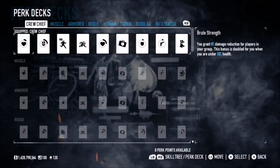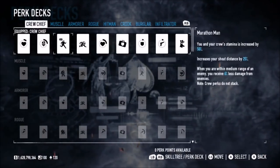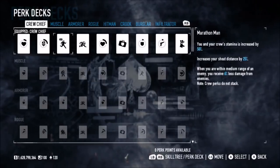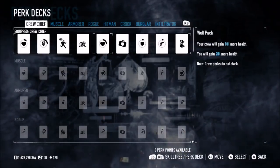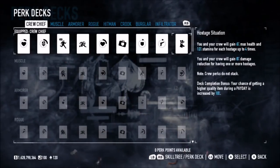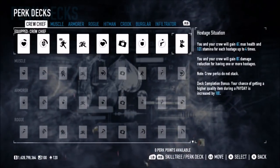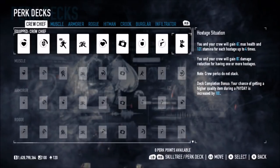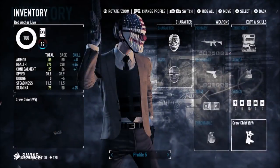You grant 8% damage reduction for players in your group - the bonus is double for you when you're under 50% health. You and your crew's stamina is increased by 50%, and your shout distance is increased by 25% as well. When you are within medium range of an enemy, you receive 6% less damage from enemies. Your crew will gain 10% more health, whereas you gain 20% bonus health. You gain 10% more armor while your crew gains 5% more armor. Finally, you and your crew will gain 6% max health and 12% stamina for each hostage up to 4 times - a maximum of 24% extra max health and 48% extra stamina. You and your crew will also gain 8% damage reduction for having one or more hostages. Pretty nifty - I think it's pretty strong, better than Rogue potentially, maybe even better than Stoic.